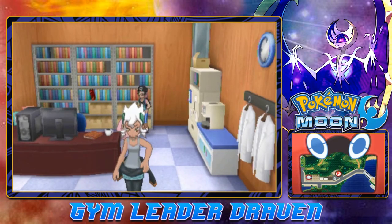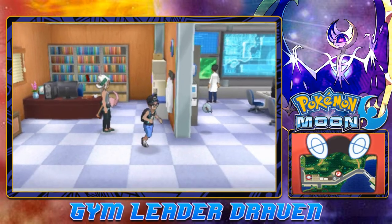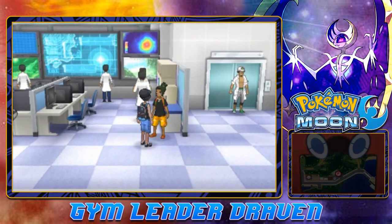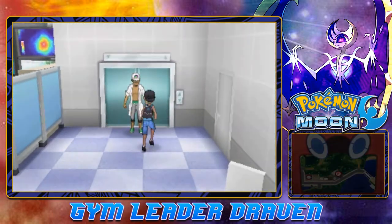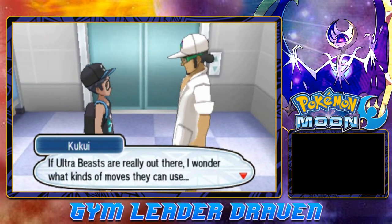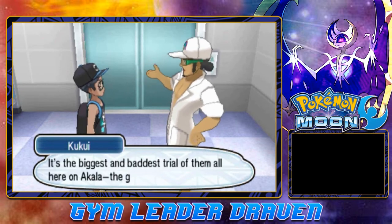Okay, still trying to figure out the next trigger in the lab — pressing A on everything, checking all the bookshelves and NPCs. One NPC mentions that if Ultra Beasts are really out there, he wonders what kind of moves they can use. We finished all three Akala trials, and now comes the big match against Olivia, the island Kahuna — it's the biggest and baddest trial of them all here in Akala: the Grand Trial!